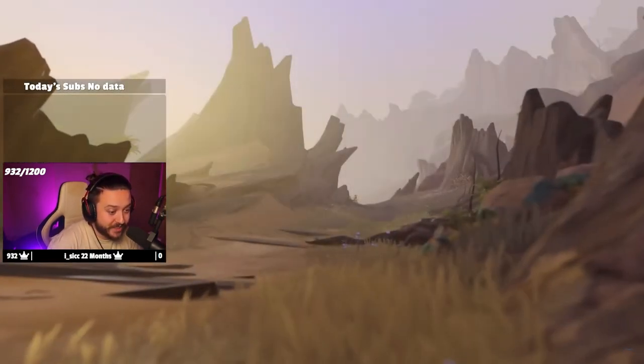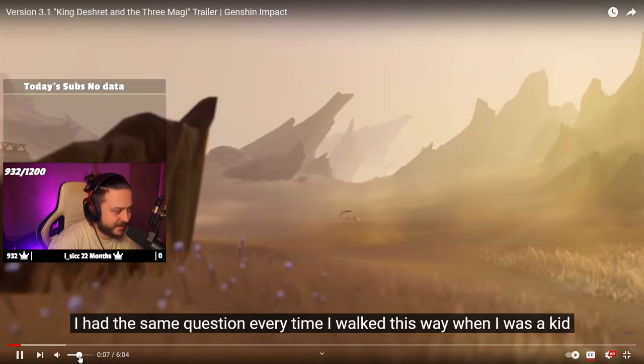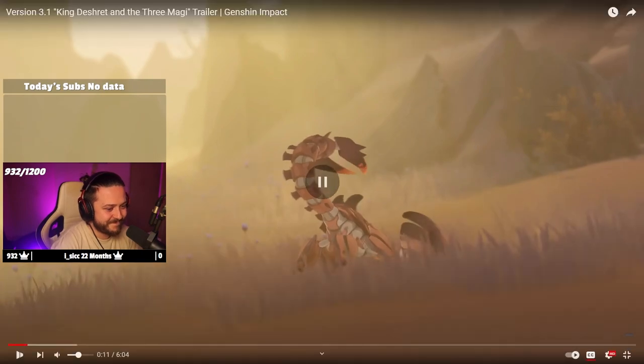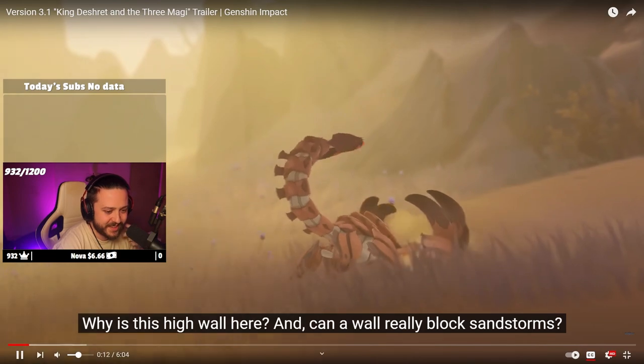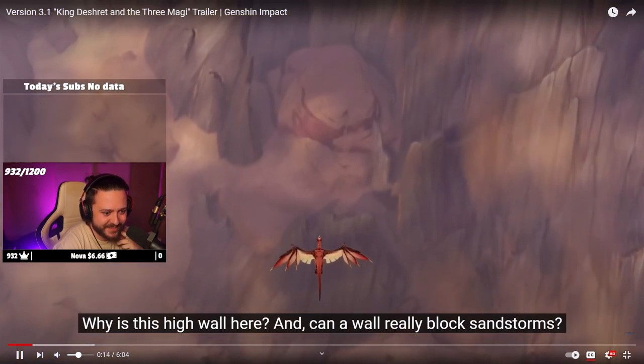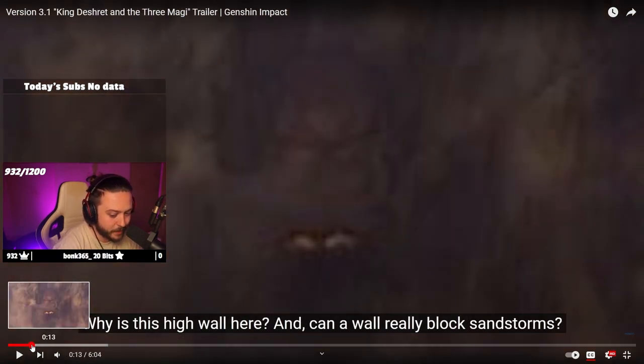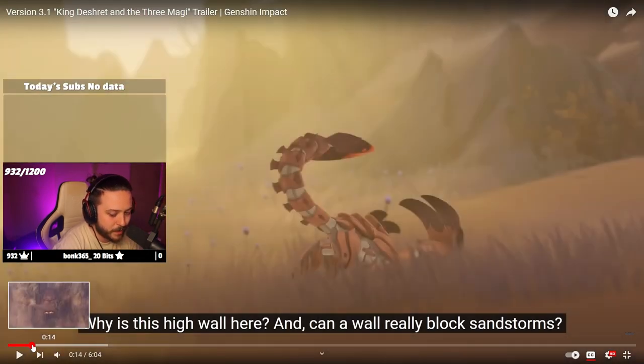Obviously I've already seen this, but we're going to go through it again together. There are probably going to be a lot of pauses. Already we can see what looks like a new enemy - it looks like a scorpion kind of thing. That thing to me looks like a wyvern. I had a discussion with my Twitch chat about this because I was like it looks like a dragon, and people were like, well dragons have four legs. It looks like a wyvern, but it's cool.